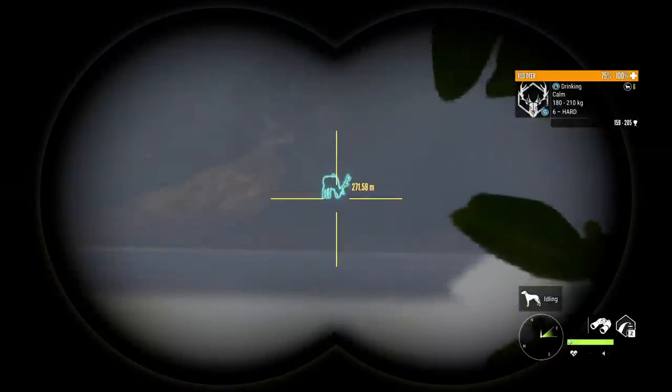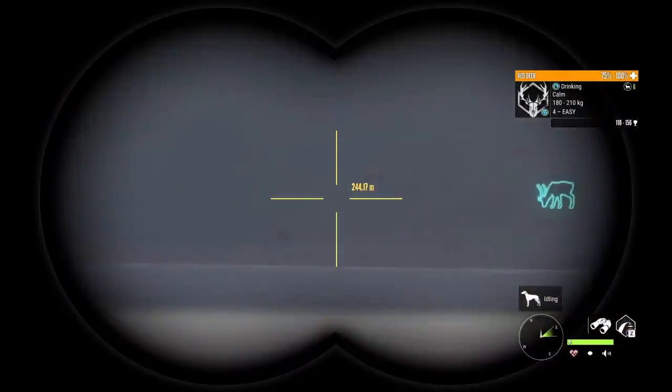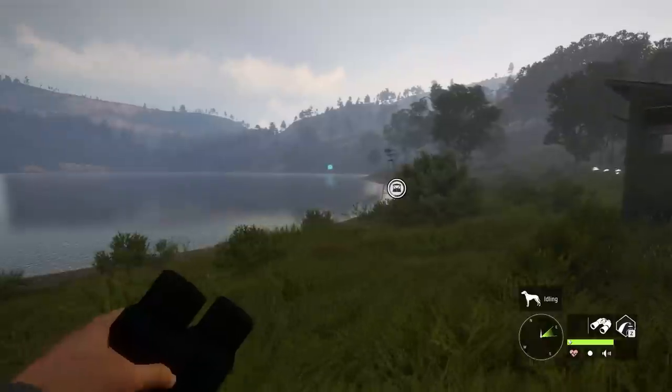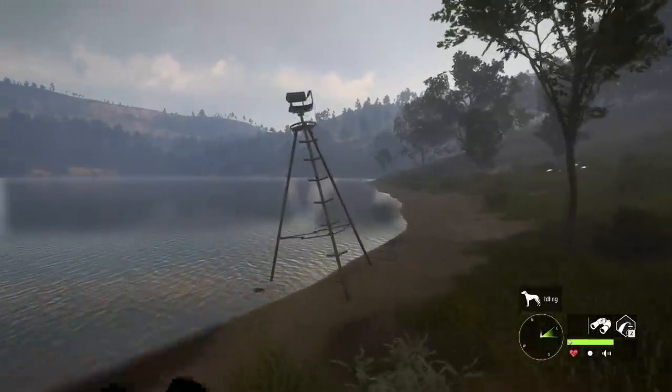This is an especially heavy stag spawn at this lake — normally it's one or two at most. I have four here, which is quite an interesting start. I like to start my runs out at this lake; that time to run from the outpost down to here just kind of gives the red deer time to move in. We'll try to get all four with the 308.